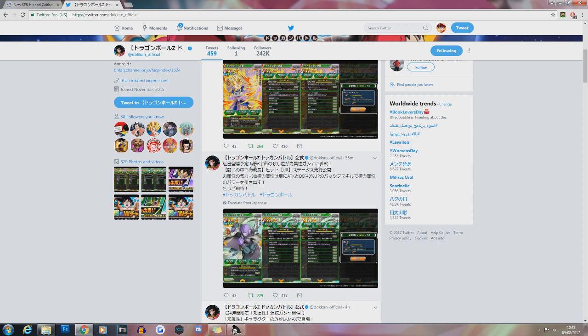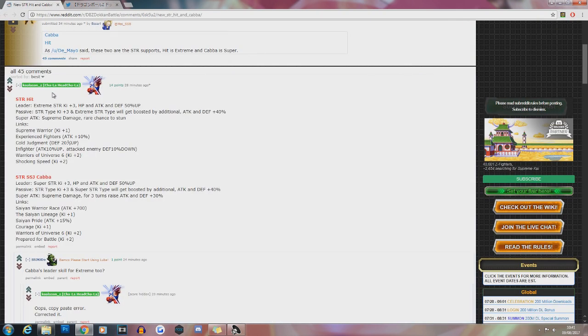Hope you guys are having a great day. If you enjoy today's video, consider leaving a like and subscribing if you are new. Shout out to Token Cyber for the translations as always. Let's go ahead and get started with Hit. His leader skill gives ki and a 50% stat boost to Extreme STR type, which is pretty standard. His passive skill gives ki and a 40% attack and defensive boost to Extreme STR type — the same as the other support units, just for STR types.